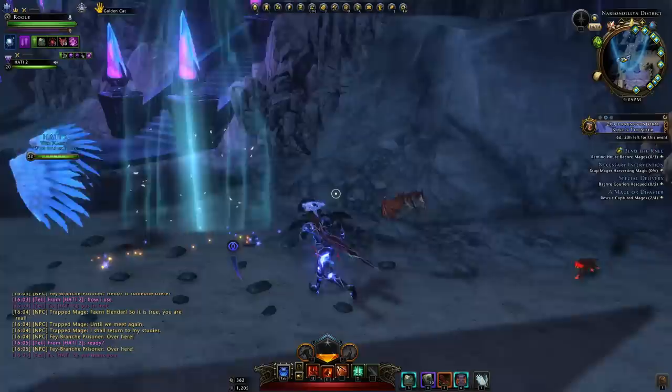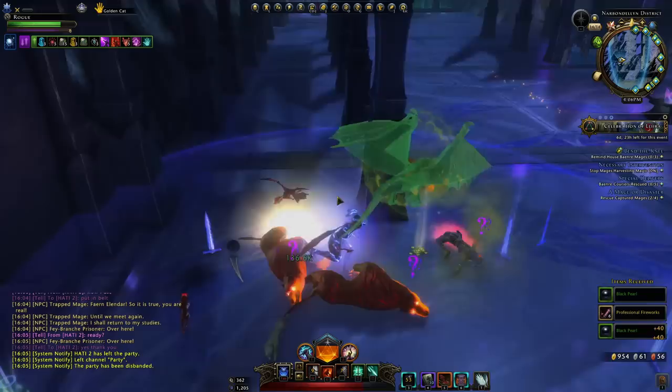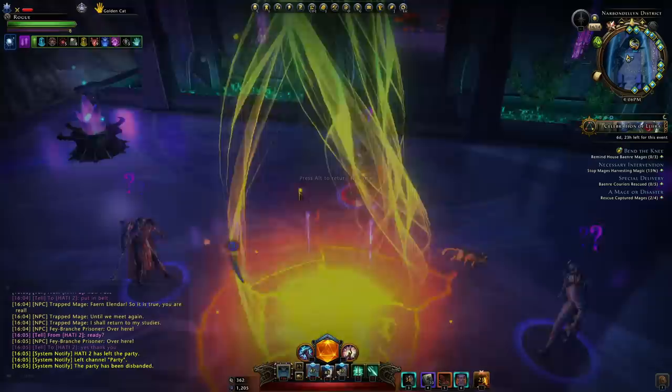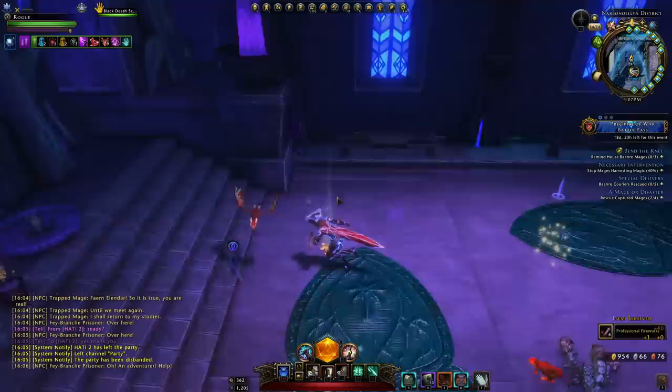With that buff active, go and kill enemies in any zone — ideally one that's easy for you. When you kill enemies they have a chance to drop professional fireworks. You can see we just obtained six from one drop. It's about a 1-in-10 chance they drop, but the amount you get is dependent on this buff. If you have none of these fireworks buffs you'll only ever get one per drop. Here again we got six more.